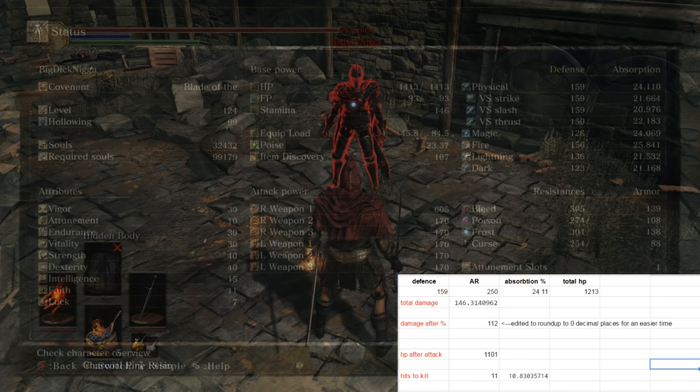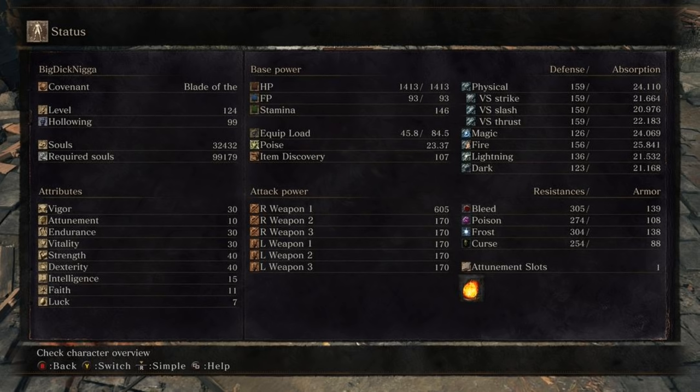To find out how much actual AR the buff is applying to your weapon, we've got the damage calculator, we put in whatever element we're using at the time, that defense, and his current absorption for that. Then I apply the buff, hit him with it, and take 111 off the result. Whatever we're left with is the damage the buff is doing. Then by adjusting the AR setting in the calculator until the damage matches, we can see quite accurately how much AR is being applied to the weapon.